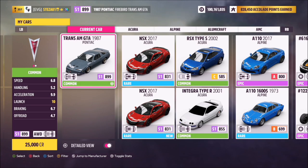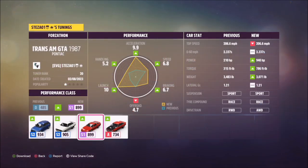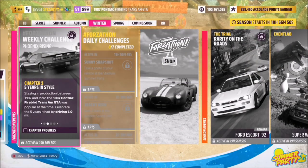The 1987 Pontiac Firebird Trans Am will set you back 25,000 credits from the auto show, or you might get one cheaper in the auction house. I've also created a tune for you guys to use — it's called Forzathon, share code is 150478519.